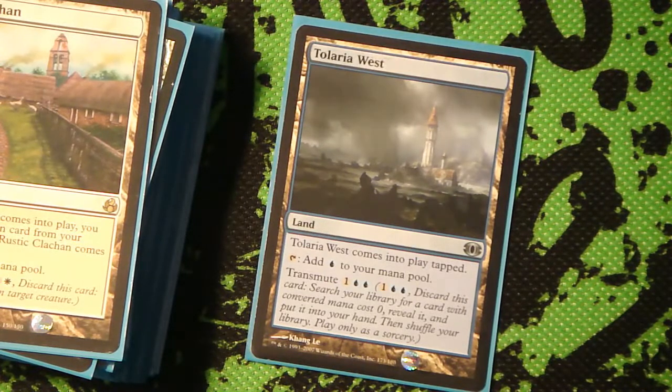Rustic Clachan - I figured I should get a use out of it at some point, so sometimes you just reinforce and give your Geist a +1/+1 counter. And then the last one we have is Terrain Vantage - this one's probably going to do a lot of work because you can search up Riptide Laboratory if you have a bunch of Wizards, or a Snapcaster Mage or Archaeomancer. Or you can get Sejiri Steppe to give him protection from a color if you need to smash through. Rustic Clachan if you want to get a +1/+1 counter, or if you really need a white source and didn't draw one.